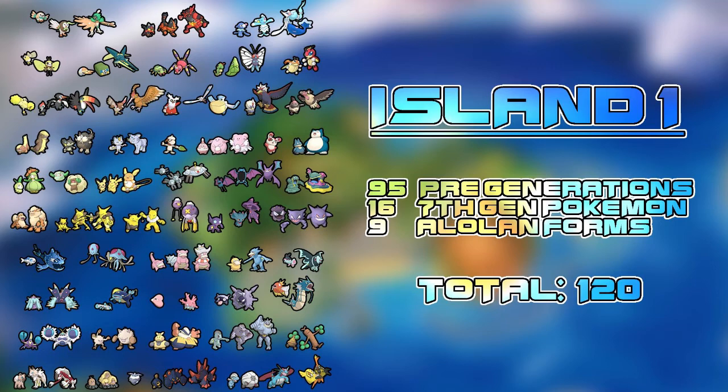Next we've got Drowzee and Hypnosis — good pairing for Psychic types, and this is about the second major type we've seen outside of Abra. Then Drifloon and Drifblim, Sableye, Misdreavus and Mismagius, the Gastly line, and then Wishiwashi — I am absolutely picking up a Wishiwashi, no doubt about it. We've got Tentacool and Tentacruel, Slowpoke and both its evolutions. You can catch a Magnemite and evolve it all the way through — you don't necessarily catch every evolution on the island.